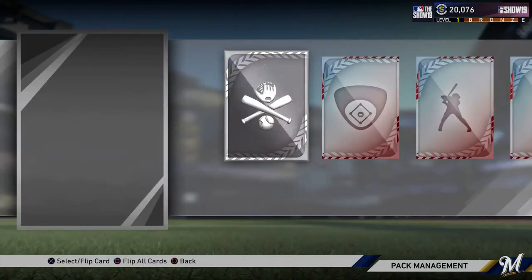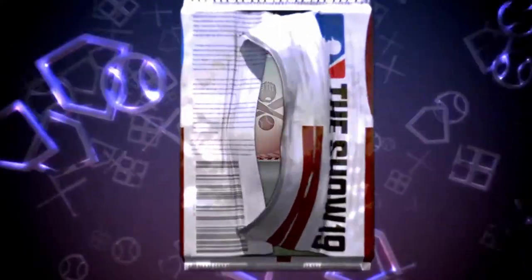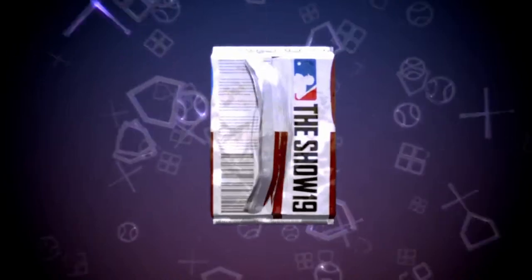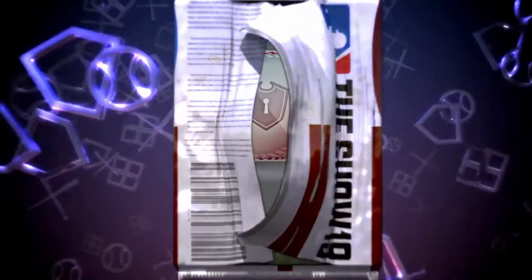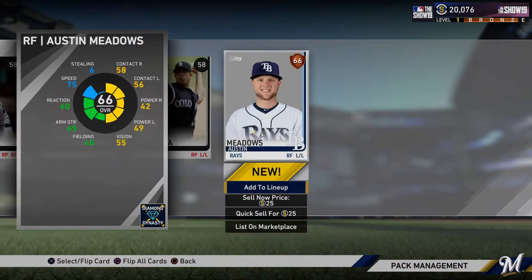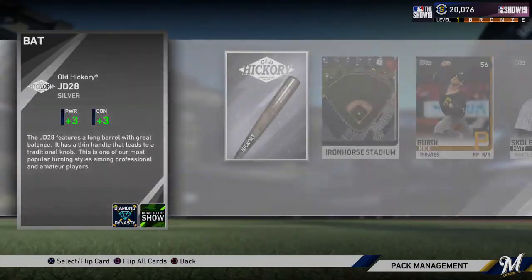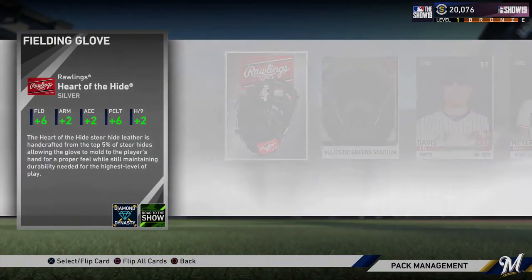I'm beating the odds so far. Back to bronzes — well, there's a silver. Avisa Garcia, he's on a new team this year. I'll take these silvers at the beginning of the game. A diamond home run celebration — that's cool. But like I was saying, I'll take silvers at the beginning of the game, because I'm sure the first event probably has something to do with building your team with cards that aren't the best. So if I can get some solid silvers in these packs, I'll take it.